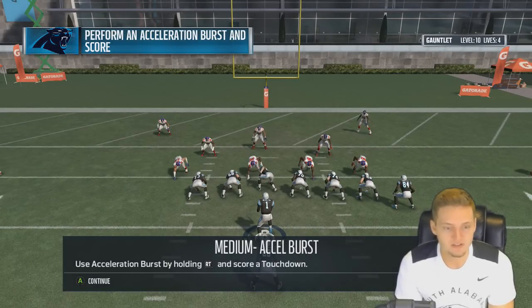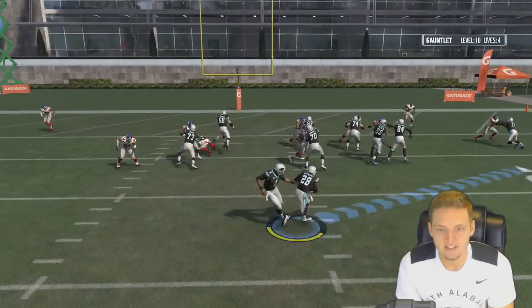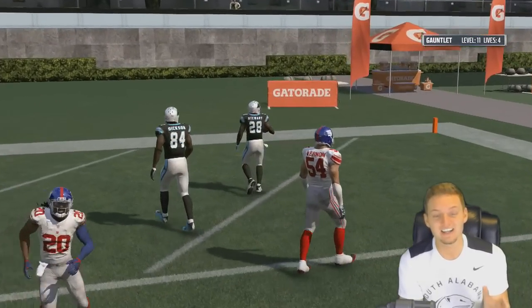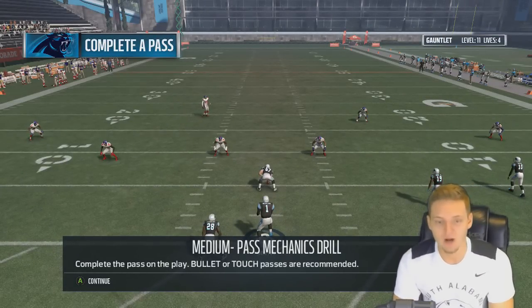Medium acceleration burst — use acceleration burst by holding right trigger to score a touchdown with Jonathan Stewart. Jonathan Stewart breaks a tackle — thank God. He said, 'I'm sorry for that last boss, I'm going to break a tackle and save your butt.' That's what he did right there.